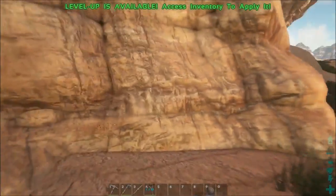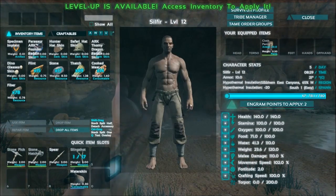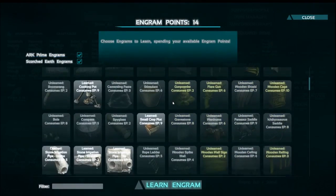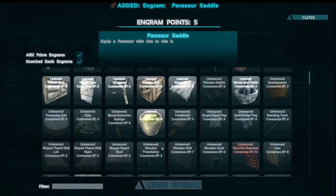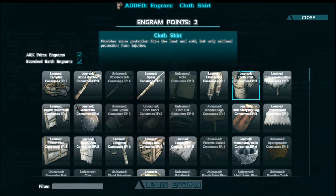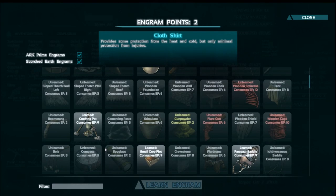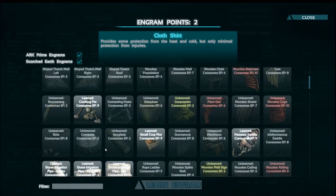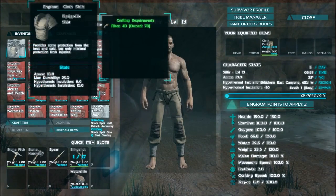Hello everyone and welcome back to ARK: Survival Evolved. Off-camera I waited until we got ourselves a level, and we now have one. I'm going to be bumping up our health to 150. I believe we had settled on getting our guy a saddle, and I think any leftover points I'm gonna put towards a shirt. I suppose the shirt will have to do, so we have the saddle which I need 80 hide to make, and I can make the shirt.